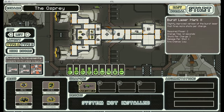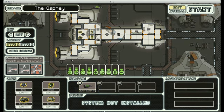The ship only starts out with a burst laser 2 as far as weaponry goes, but it comes with a second special weapon, the artillery beam, which I will get into once we actually get into combat.